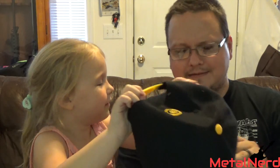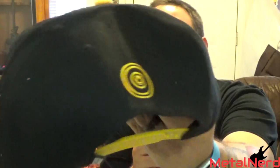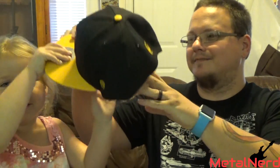All right, pulling stuff out — we got a hat! It's a Funko hat with Star Wars stuff on the inside. We got C3PO, it says 'programmed for etiquette.' That's pretty neat. There's a little thing on the back too.